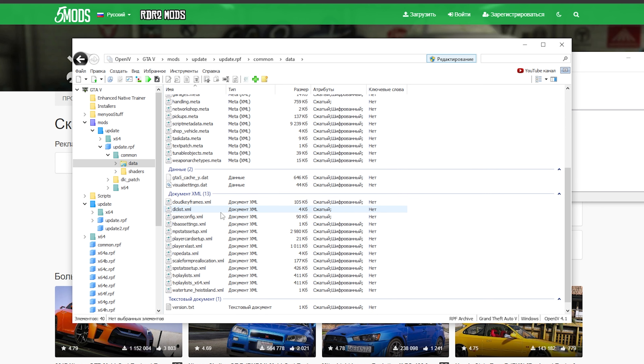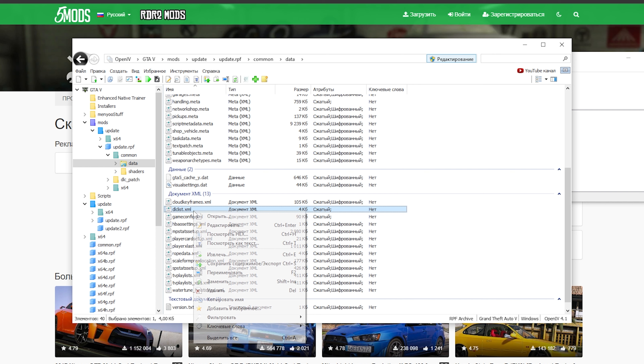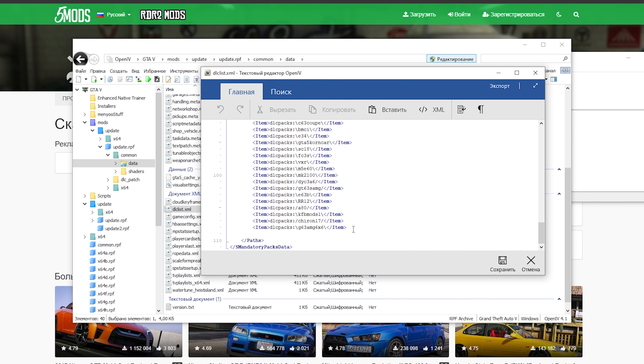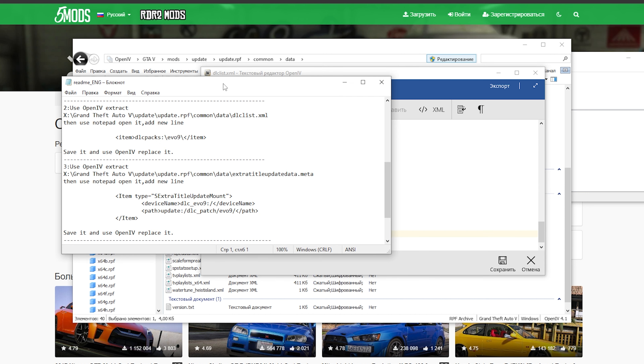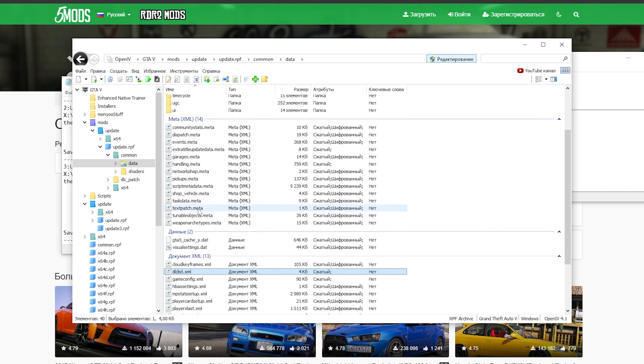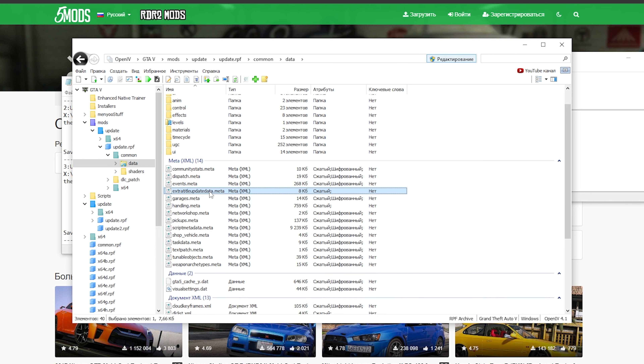Здесь мы пролистываем вниз. Там где документ deldist.xml — левой кнопкой и правой кнопкой редактировать. Далее в текстовом редакторе мы пролистываем вниз. Под последней записью ставим палочку, Enter. Теперь открываем наш блокнот и копируем вот эту запись где написано Item DLC PAX EVO 9. Выделяем Ctrl+C и Ctrl+V. Тут у нас item написано маленькими буквами — мы исправляем на большие, потому что будет ошибка и машина будет не установлена. Должно быть как и высшие записи: Item большими буквами, DLC PAX и название машины. Нажимаем сохранить.